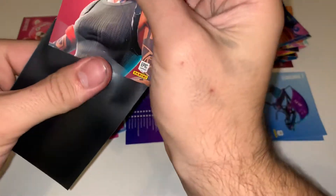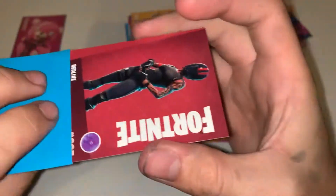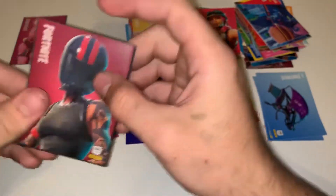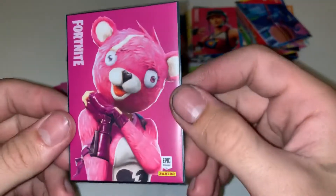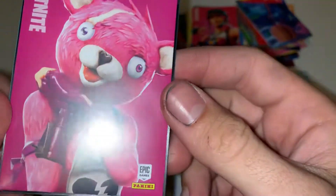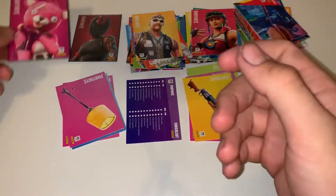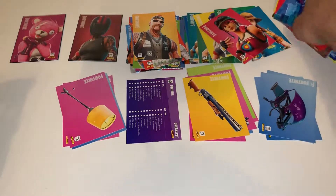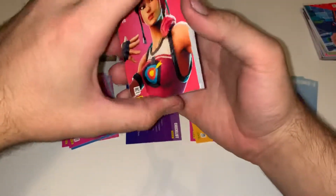So nothing fantastically exciting in this episode, nothing special. We got a legendary and an epic — and we get an epic guaranteed in the value pack, so the epic is Red Line, just like a biker chick, you know. But we did get Cuddle Team Leader legendary, which looks really cool — I seriously love this bear. Anyway guys, I hope you enjoyed. This video nor probably any other video I make will ever compare to my last opening — it was an insane pull, so if you missed it, go check it out.